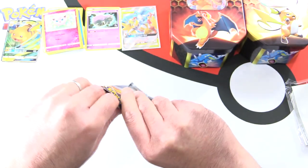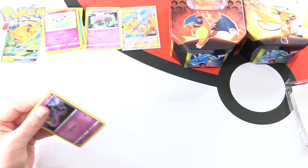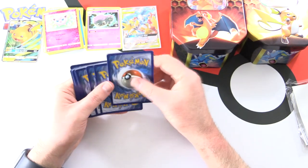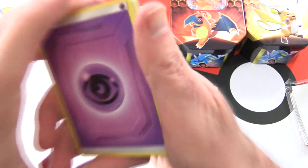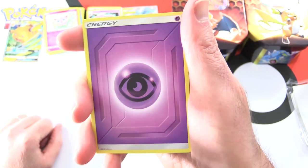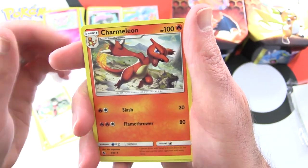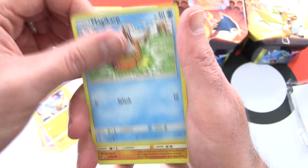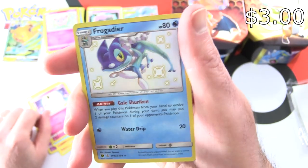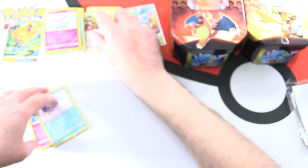This is the last pack from the first tin. What do people think of Darkness Ablaze, the new Pokemon set coming out next month? Looks pretty good. We'll also have another box of Rebel Clash coming up. We've got Energy, Metapod, Sabrina's Suggestion, Charmeleon, Ekans, Cubone, Magikarp, Geodude, Clefairy, Froggadier - nice holo - and an Eevee Holo.